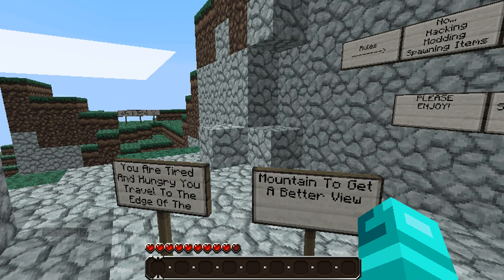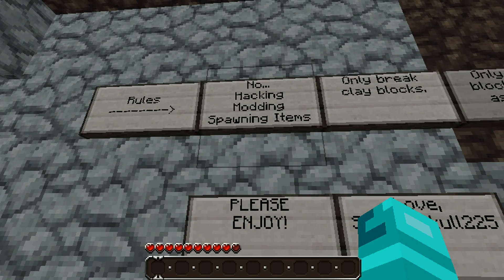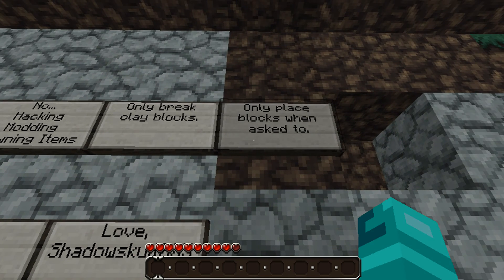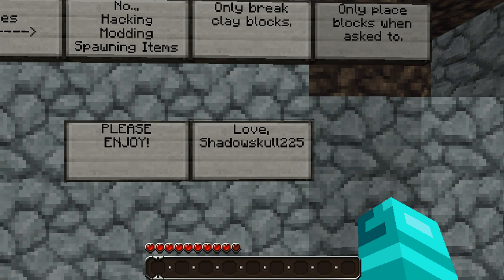You are tired and hungry; you travel to the edge of the mountain to get a better view. The rules are: no hacking, modding, or spawning items; only break clay blocks; only place blocks when asked to. Please enjoy, love, Shadow Skull 2-2-5.